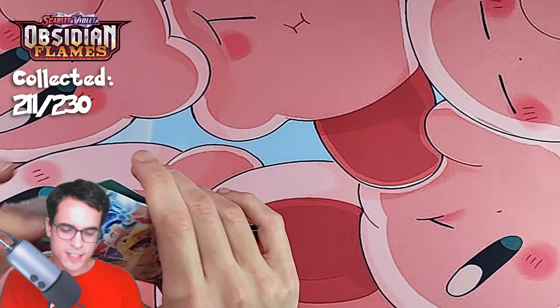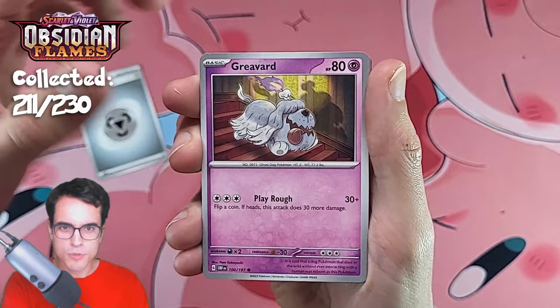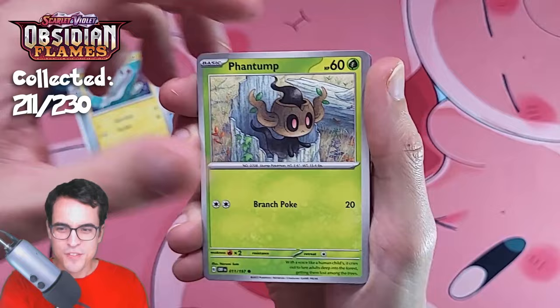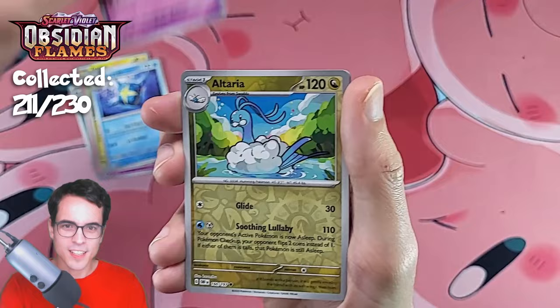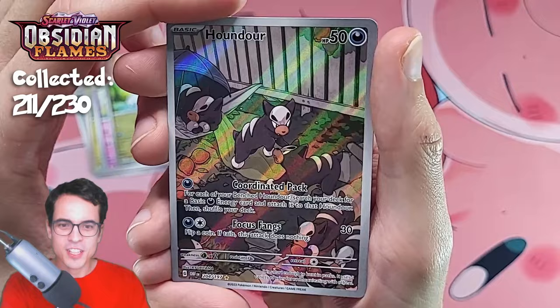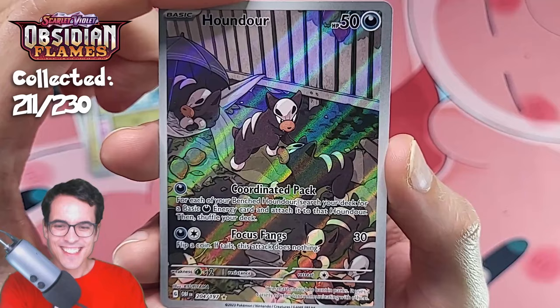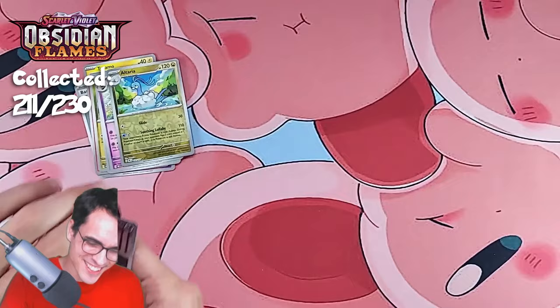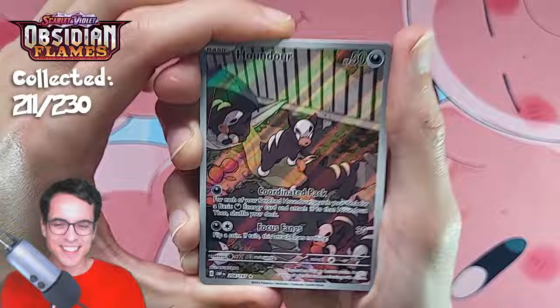It's time for the final pack. Let's try to get some final pack magic here. We've got the code card. Steel Energy, Greavard — can we get some final pack magic please? Tinamo, Phantump, Vulpix, Drampa. If we don't get anything, I'll get more packs. Sharpedo, Espeon, Alolan Raichu Reverse — and a Houndour illustration! Let's go! Very cool looking Houndour, all the puppies. Very nice. And of course, a Claydol. So here's our new pull for the episode. Very happy with that.